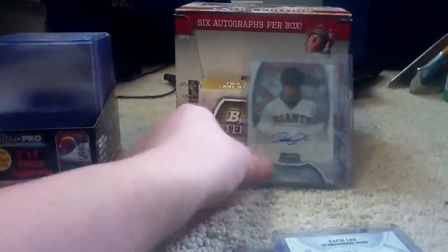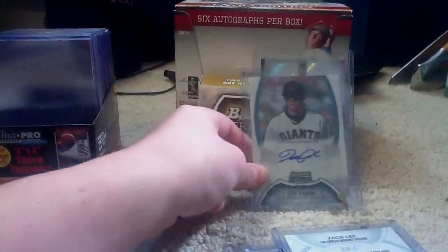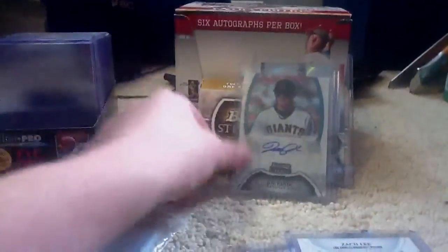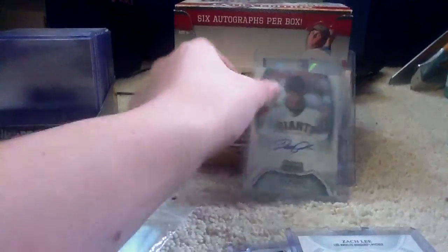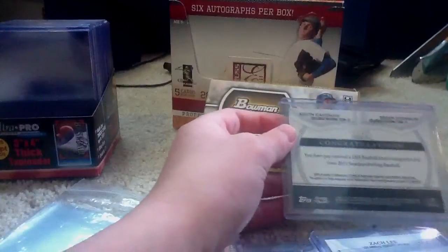My first prospect auto was Zach Lee. My second — I believe this is actually really sick, I know this guy's a great prospect — Joe Panics. There's like a leaf at the bottom of that top loader. I also got some top loader freebies there. He is a stud prospect. And then I hit the dual auto, which was Kevin Gossman and Brian Johnson, and that's numbered to 299.